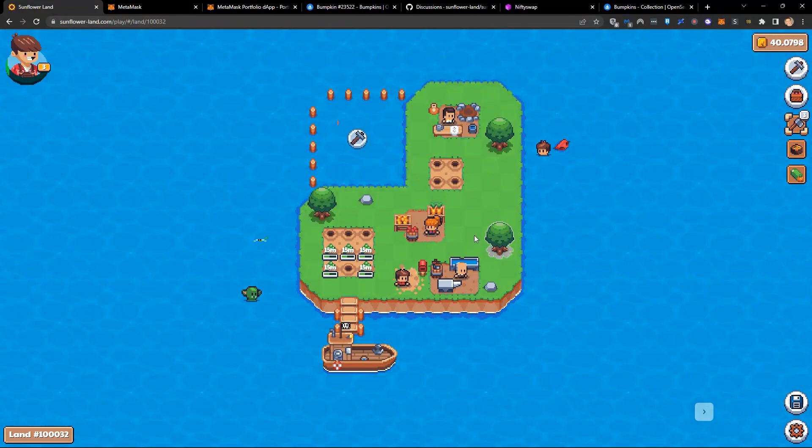I'm going to go ahead and craft three axes. I cannot craft a pickaxe yet because I need wood — I don't have enough. So I need to take my axes. I've harvested my food, sold my crops for SFL, and now I have to make a decision: do I turn those crops into food, or do I sell those crops to buy tools? This is one of the first decisions you need to make — balancing feeding your bumpkin and harvesting your resources.